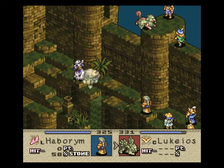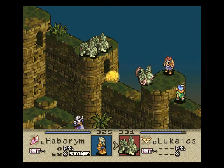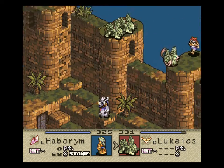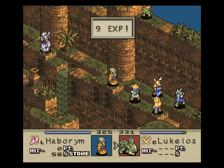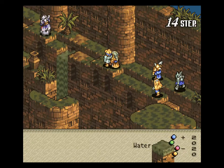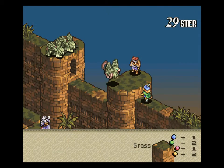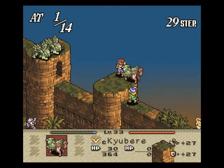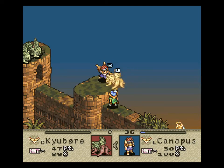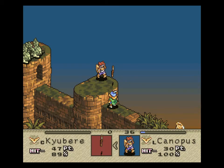Alright, I don't actually need to heal up Canopus, I don't think. Min should be able to kill off that last Hippogriff. Or, you know, I could be wrong. And Canopus punches the Hippogriff to death.